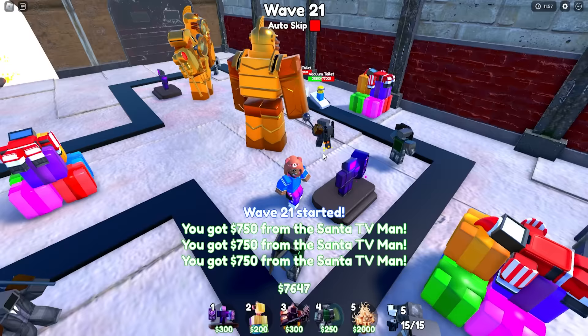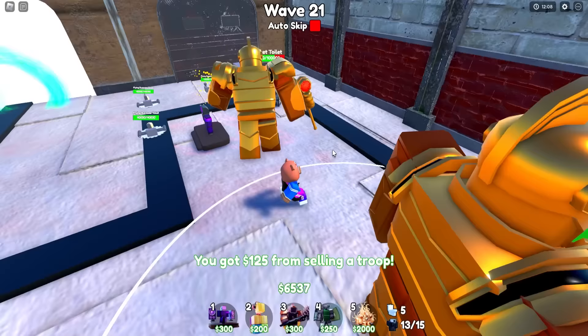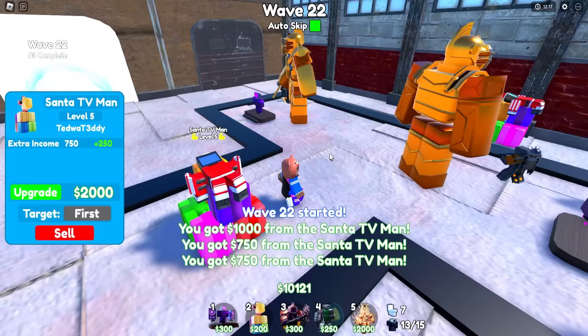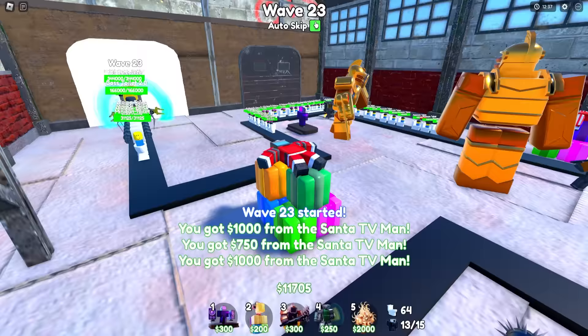Let's go! I just upgraded my Santa TV. Let me sell these guys because I don't really need them too much anymore. The rocket toilet? No, never mind — I'm not even scared. He can take him on easily. My guy's not afraid of nothing. Let me auto-skip for a few more waves — I normally don't do that on Nightmare, which is ridiculous.